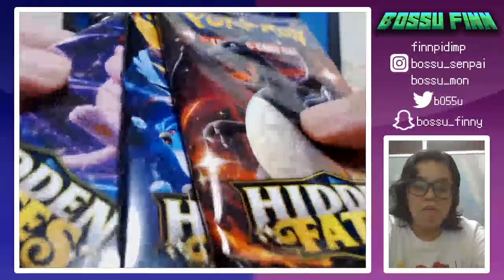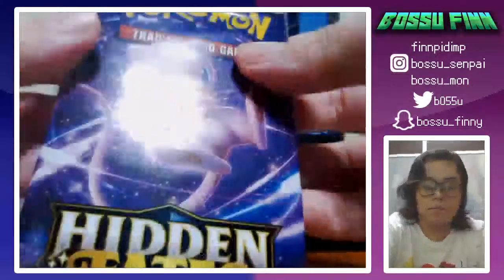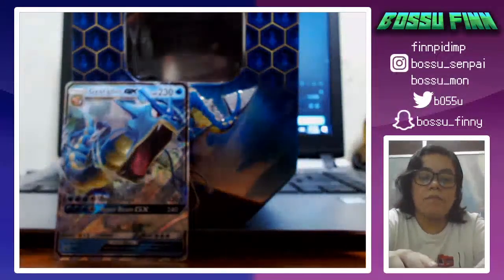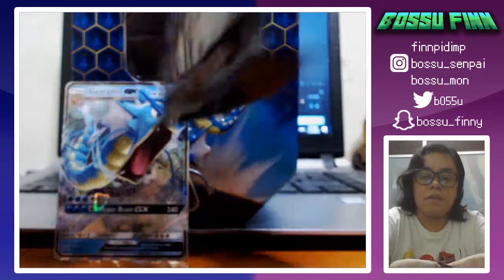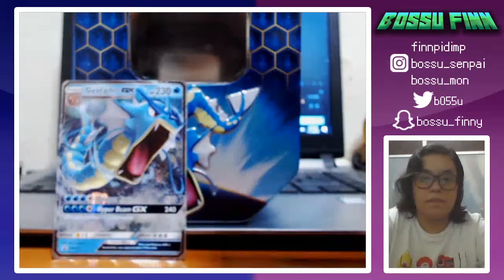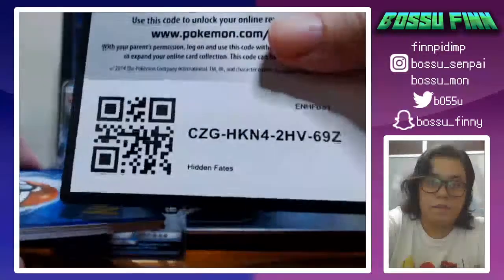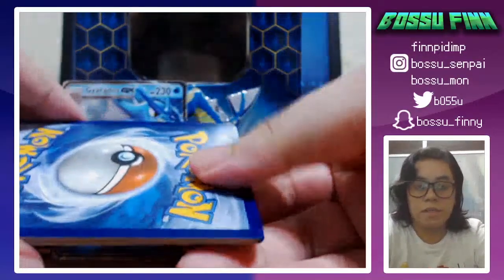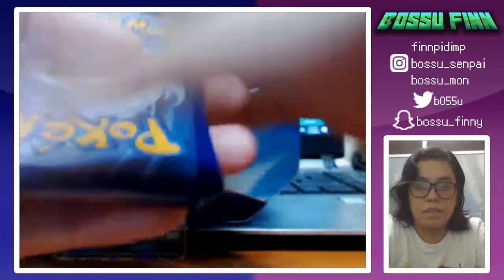I'm gonna go with Mew first because Mew is number one. I don't know the card trick — I think it's three in the front, push the three at the back to the front. Okay, we got that out. Here's the promo card — set that aside. The trick is three in the back pushed to the front.